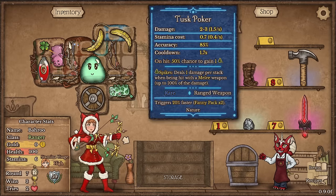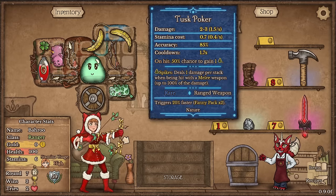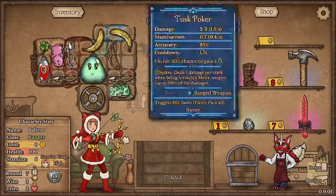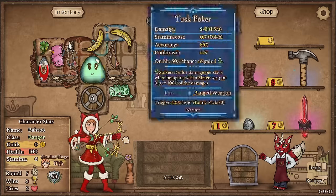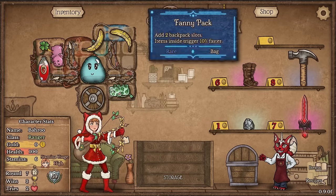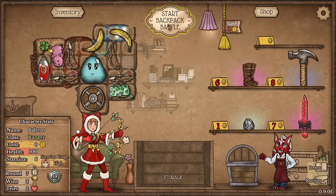I'd rather have a double fanny pack here rather than touching the ranger bag, because the extra chance to crit really isn't that important for the tusk poker — it hits for 2 to 3. I'd rather it go faster and generate spikes faster than anything else. We have a healing potion so that'll be nice.